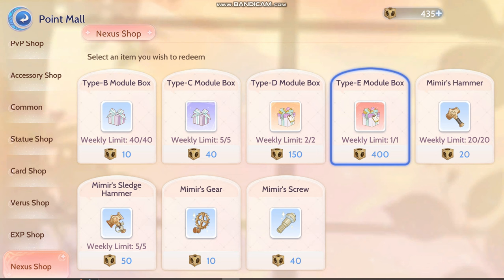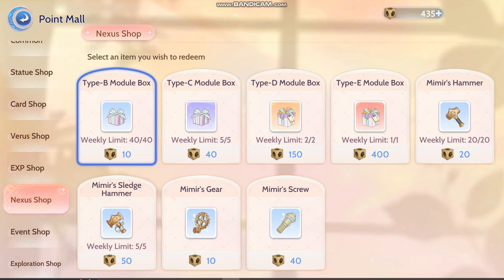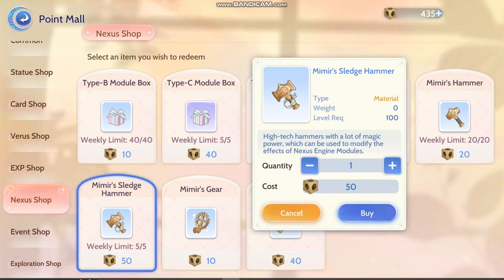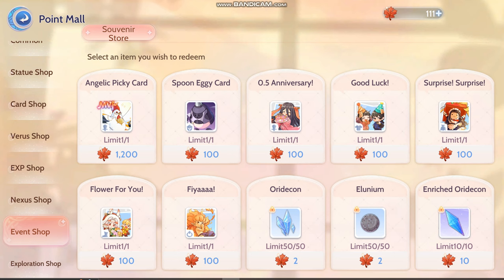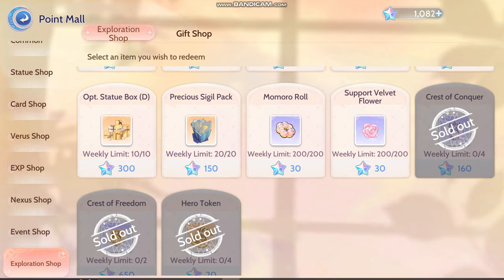Right now I am actually chasing more of the Type-E module because I have a lot of 2-grids in my presets that I want to max out. And if you haven't got the perfect roll for your stats in your grid 5, forget this. Yeah, even one per week is still okay — it's still decent. I think that's about it, except for this Exploration shop. Exploration shop — fights to record all the titles and the hero token.